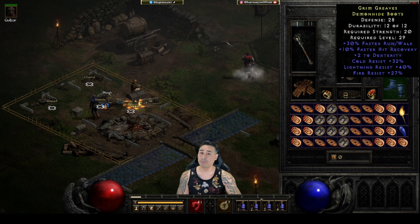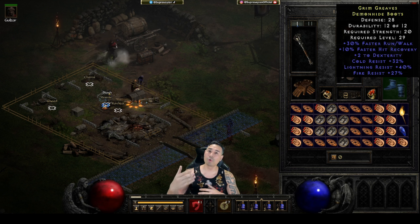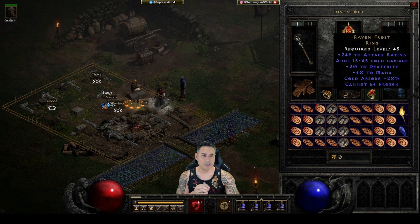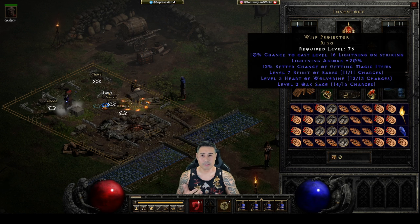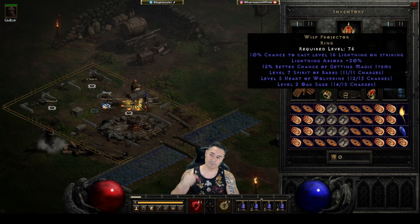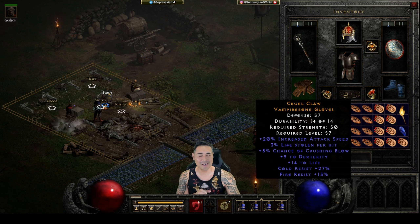That's a brief description of my all-around gear that I use to run this build. For the most part it takes me through majority of classes with minimal adjustment. For rings, I rock a Ravenfrost and a Wisp. You definitely need cannot-be-frozen. And there are a lot of players that run lightning - like those Javazons when they just stab you, you're dead. So you've got to be able to deal with that.